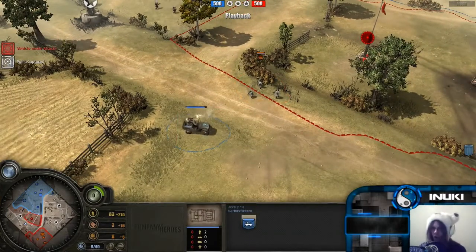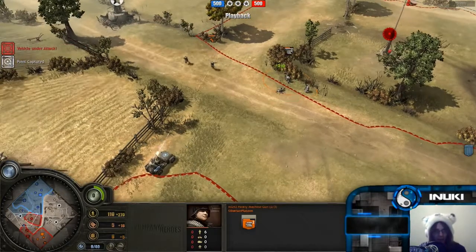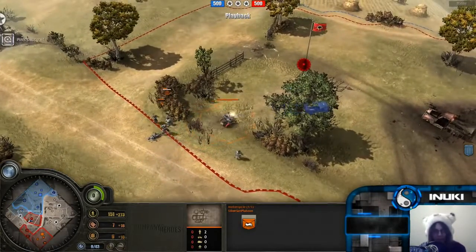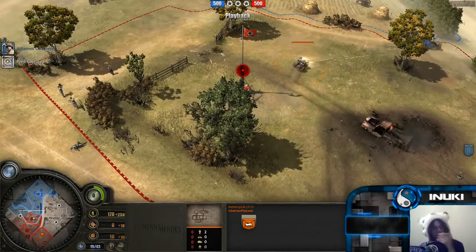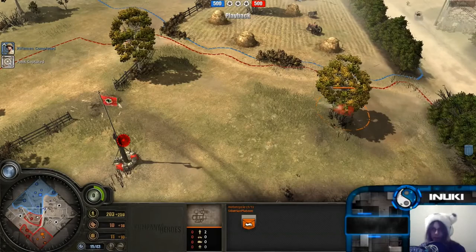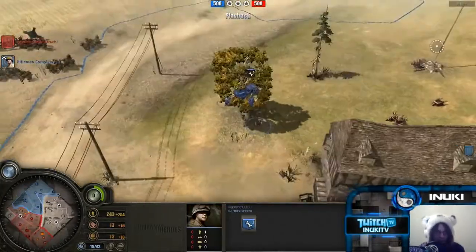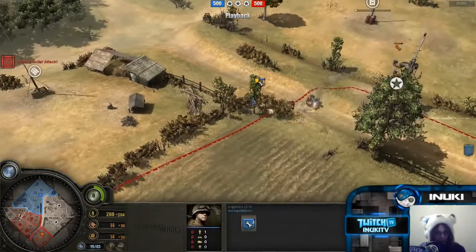You can see the jeep has not a single bother in the world, because it can easily just flank right round the rear of this MG — there's so much open ground, so much room for activities. Then a bike charges out here, the motorcycle from Siberian as the second unit produced. Now these units kind of work in unison — the bike tends to push units, riflemen out of the way, as the MG suppresses them by setting up wherever the bike is pushing them around. It does chase off the jeep, which goes back to love its engineers.